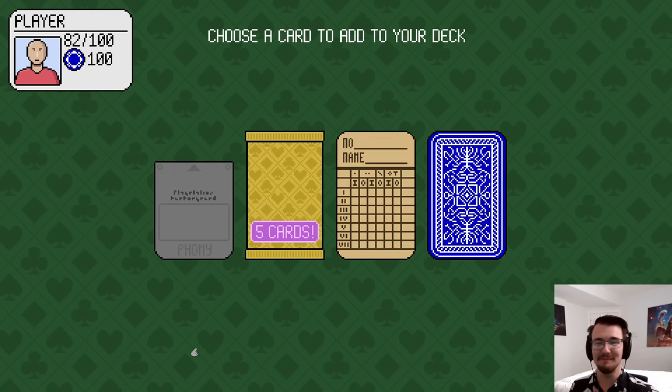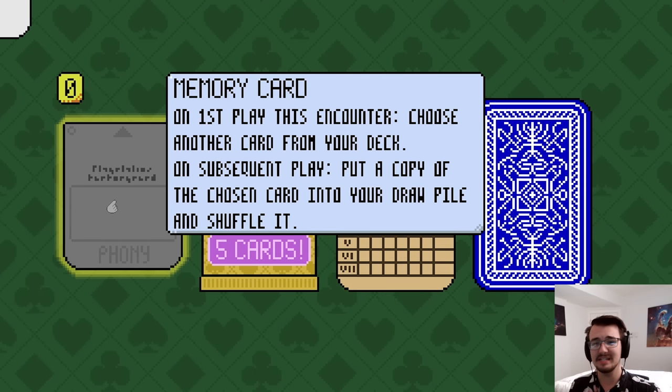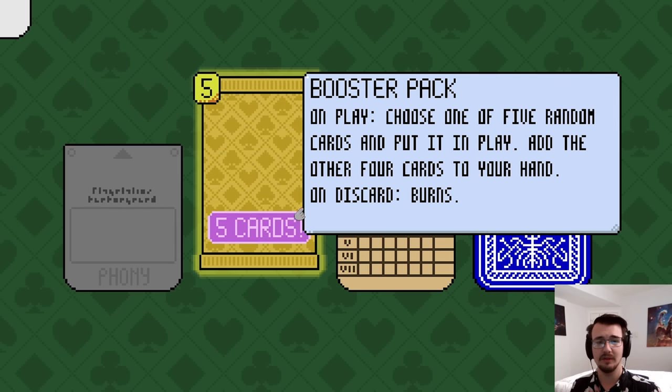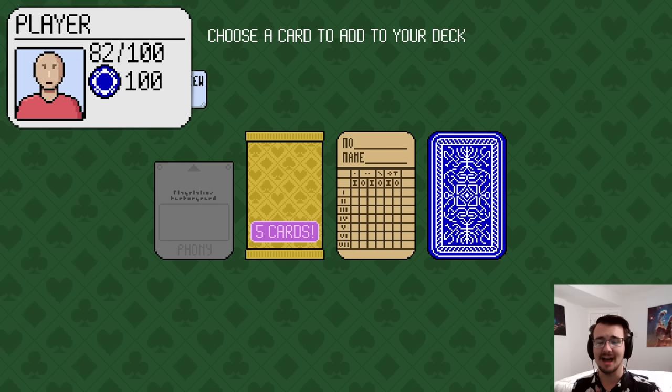Now I can upgrade my deck with normal playing cards. On the first play this encounter, choose another card from your deck. On subsequent play, put a copy of the chosen card into your draw pile and shuffle it. So it's a setup play. This card is worth 5, then choose one of 5 random cards and put it into play, add the other 4 to your hand. Or if you have a card worth 9 or 5, add a chip every time you draw a card. Chip is your currency in the top left.